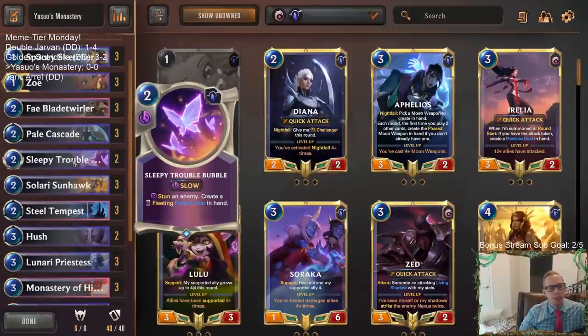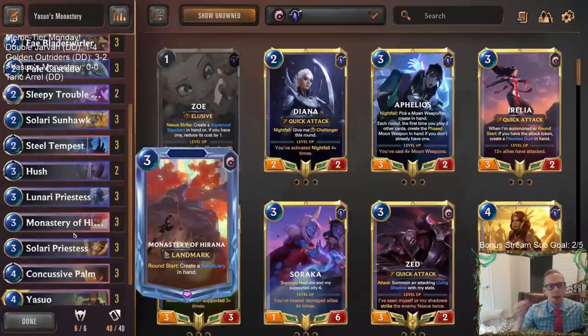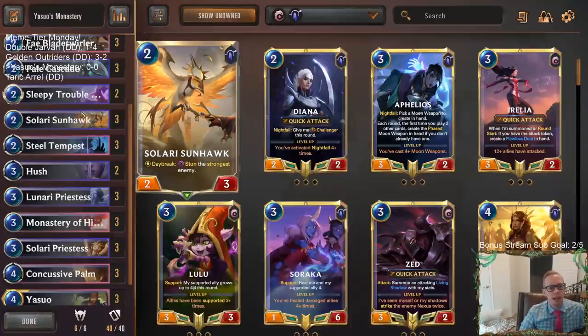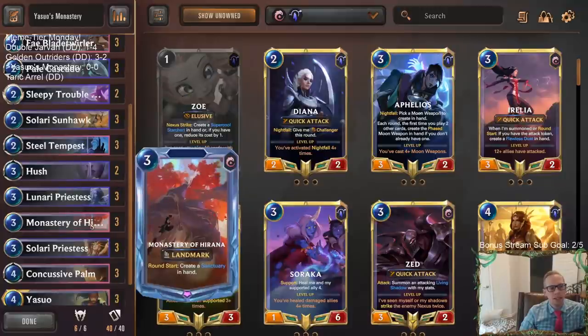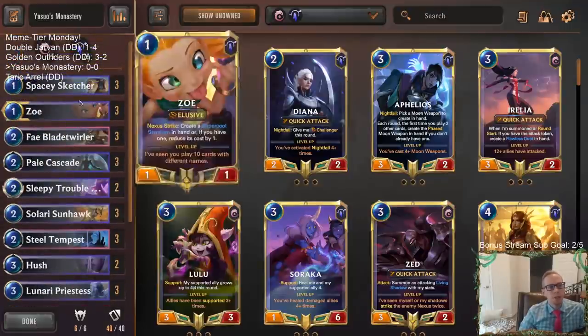We're also playing Steel Tempest, Sleepy Trouble Bubble, Concussive Palm, and the brand new Solari Sunhawk. The Sunhawk hadn't been printed last time we played this deck. The idea is you daybreak-stun with it, put it back in hand with Sanctuary, and stun again next round. You have to stun first and then pick it up so that next round daybreak you can stun again — you can't pick it up first and then try to stun.